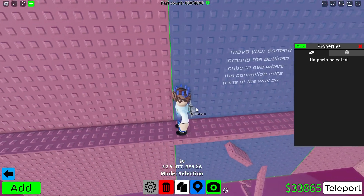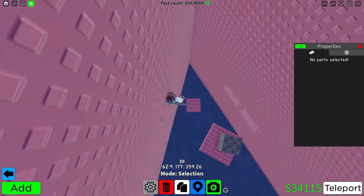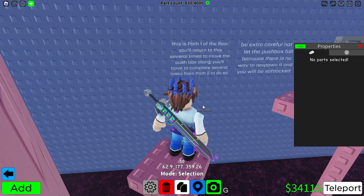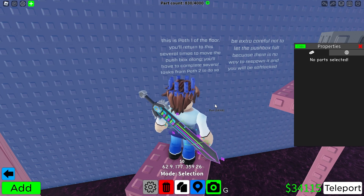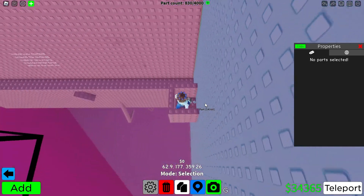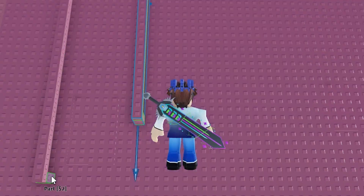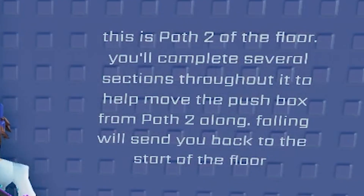There are basically going to be two paths on this floor. Path one is the pushbox path — you'll return to it several times to move the pushbox along, and you'll have to complete several tasks from path two to do so. Be extra careful not to let the pushbox fall because there's no way to respawn it and you will be softlocked. Falling just sends you back to the start. Path two is where you'll complete several sections to help move the pushbox along.